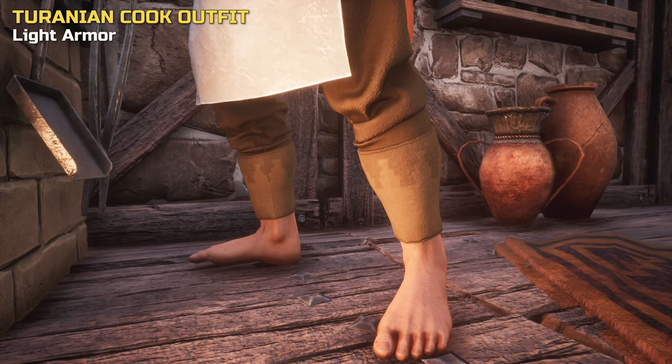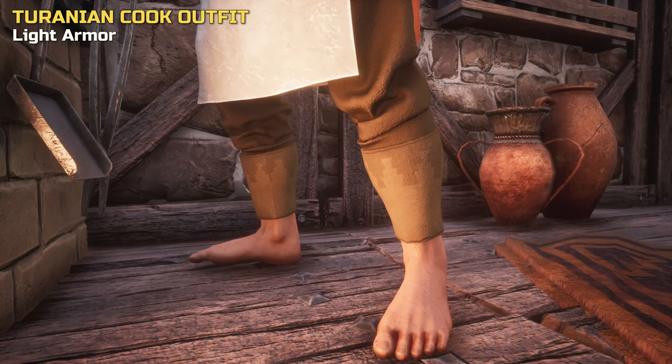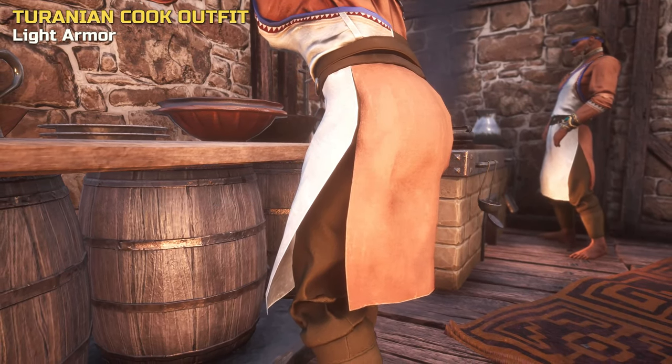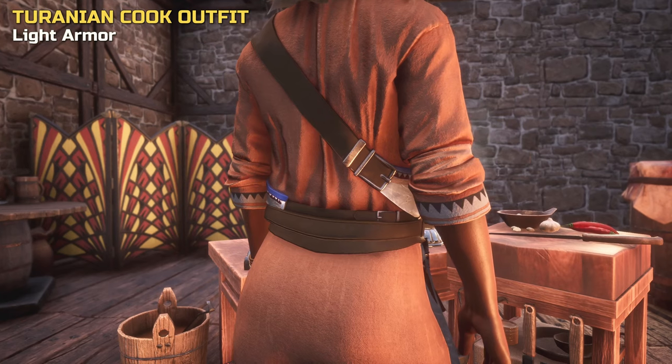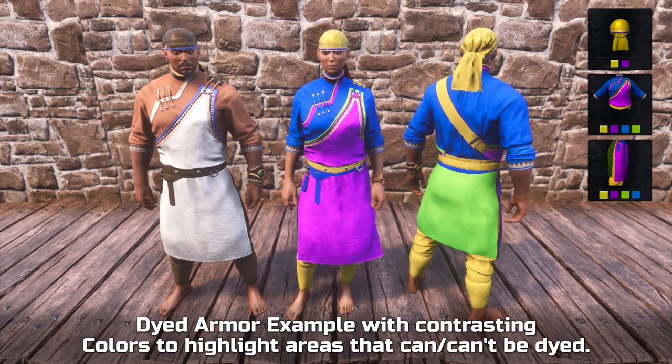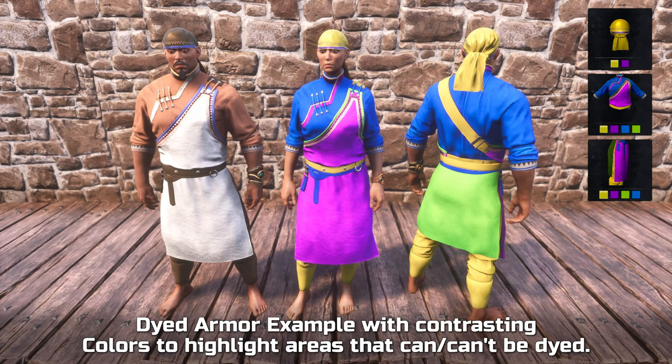The pants feature a leather belt and continue the apron design from the chest piece. The materials are light cloth and depending on movement show some clipping issues. At least there are some pants with the set, so you only need to find some matching shoes. Before we move on from the armor, here is a side-by-side comparison of an original and dyed set.